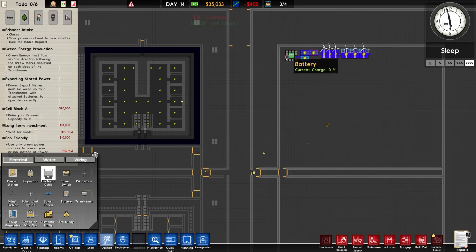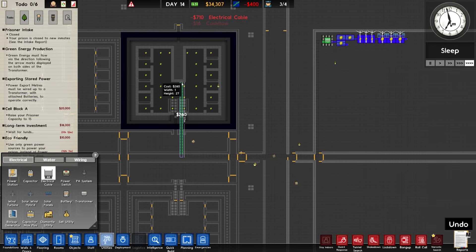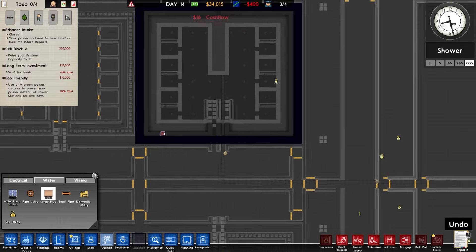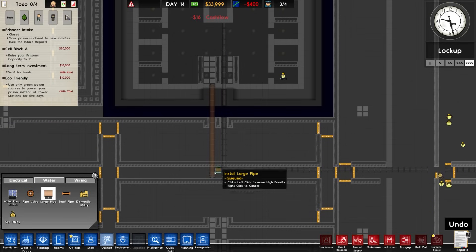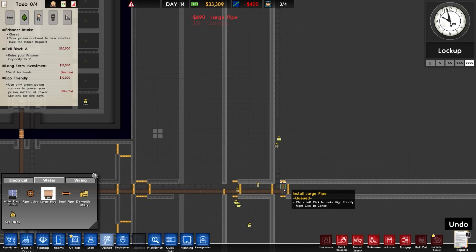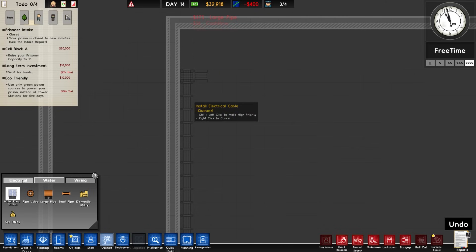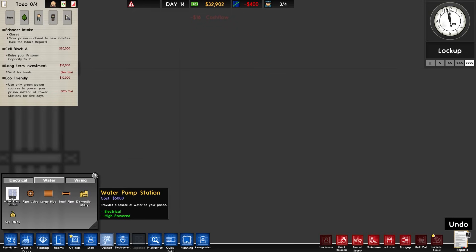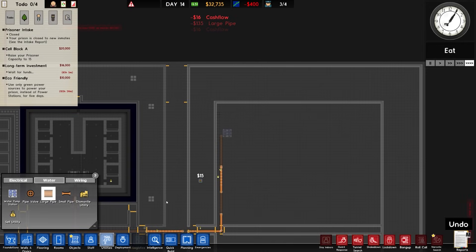Let's go with some electrical cables — the electrical cable will come out, then come down, across and in. Water is going to be similar. We'll run water in this side, and it'll go up — I don't know how far yet. Let's go with a water pump. The large water pipe can connect to there. Any other power is going to be set back and will have to run across and around — it shouldn't be a problem.